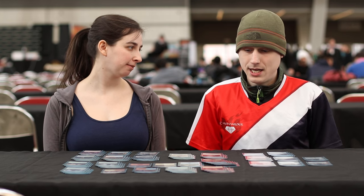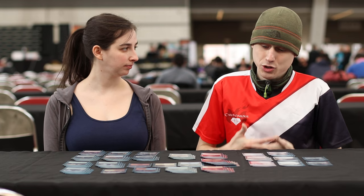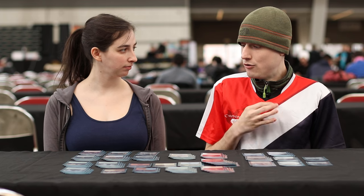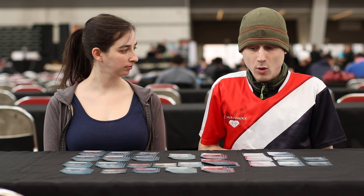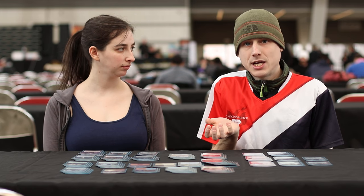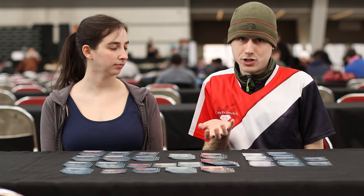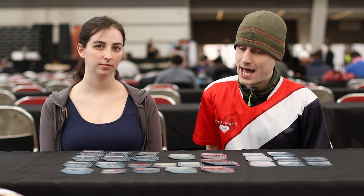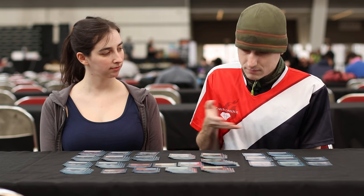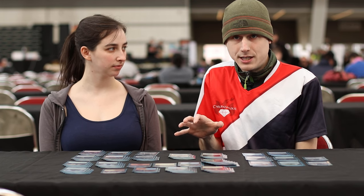Moving to the sideboard: the biggest main-deck weakness is against the actual Saheeli combo from the opponent, since we have very minimal ways to interact. We only have four Harness Lightnings to actually stop the combo from going off, and three Elder Deep Fiends, which have to be used preemptively. On the other side, we do have a decent Mardu Vehicles and Green-Black matchup game one, so we're not as big a dog to them as Jeskai is.